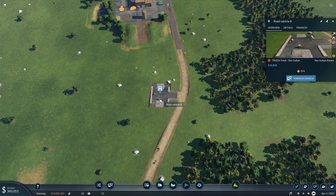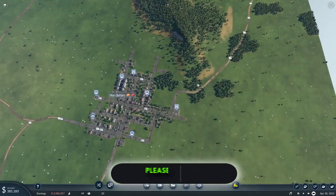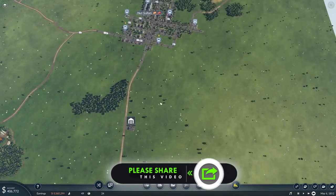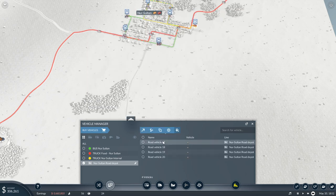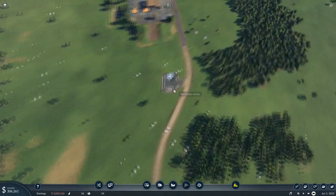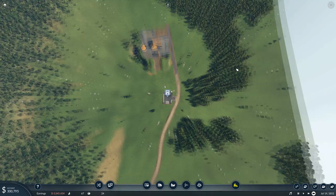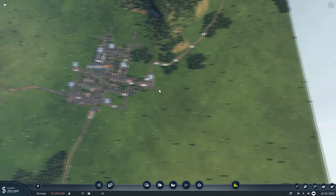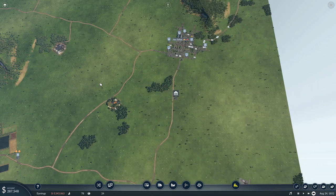The trucks weren't picking up any food because we hadn't put any trucks on the internal route. Let's buy four more vehicles and assign them to the North Sultan Internal line — with that, the bread should appear in our truck stop pretty soon. The next shipment should show up right there. 115 waiting at the station — we need to get a train on there as soon as possible, but that's something for the next tutorial video.